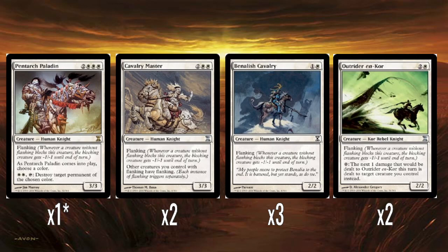Hope's Crusaders is basically knight tribal — mostly knight tribal. There are a few creatures in here that aren't knights, but for the most part it is a bunch of white knights, which is cool. I normally don't get too excited about white weenie decks, but I like knights. Knights are a cool tribe. So yeah, this one I'm more positively inclined towards.